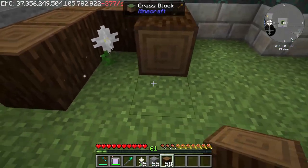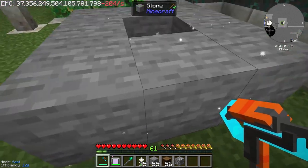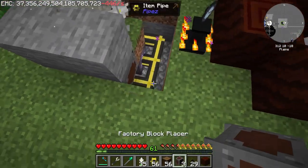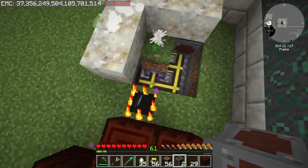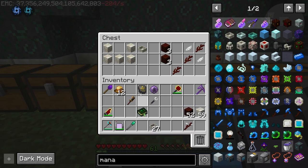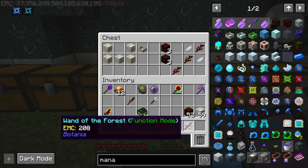What you get from Pure Daisies is Living Rock and Living Wood. To get them you need to place stone and logs around the daisies. Nice - semi-automated!